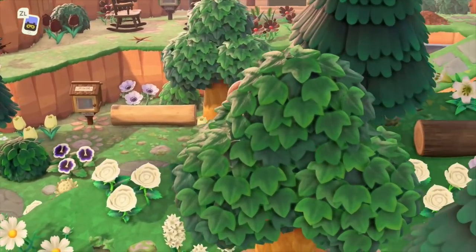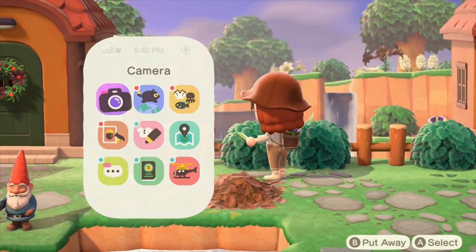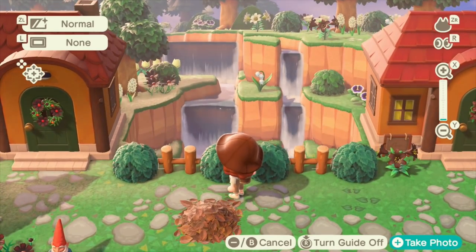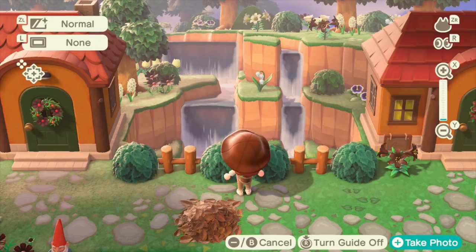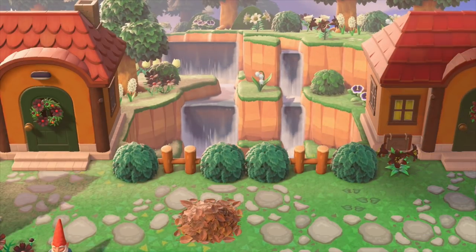If we keep edging along the back of my island, I have two more residential houses. I have Kiki and Rudy, who have almost matching houses — their house colors are almost identical. I wanted them to frame this little sunken waterfall slash waterfall overlook, and I think it turned out really nice. I'm very proud of this area.